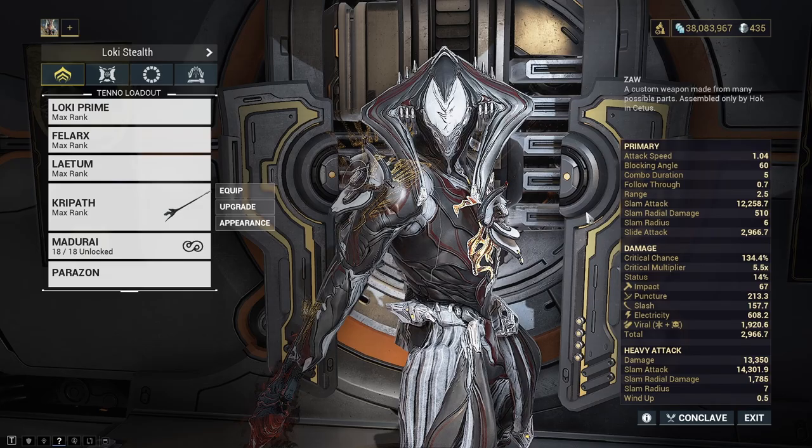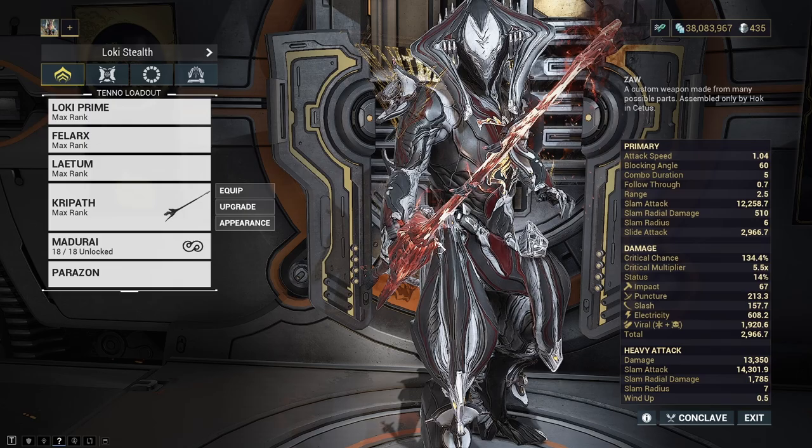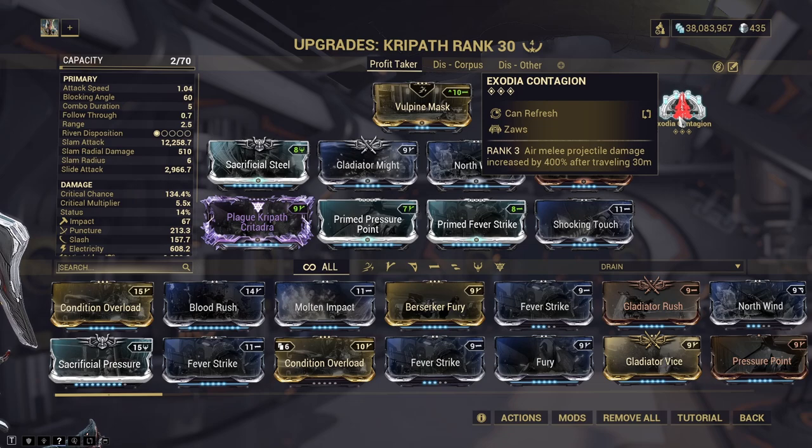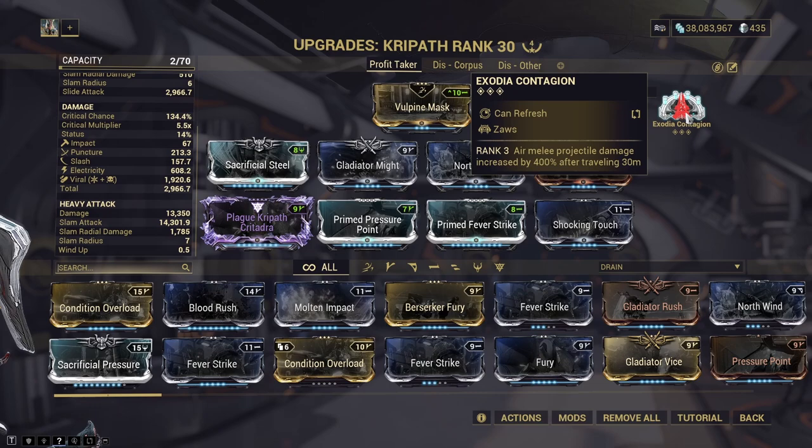Welcome back to another Warframe video. Today we are going to be talking about Zores, and more specifically we are going to be looking at Zores for Exodia Contagion. For those of you who don't know, Exodia Contagion is an arcane which you can fit to your Zore that allows you to double jump and sling a projectile which does AOE damage and basically just annihilates everything. The damage output is very, very high and it can be used in Steel Path.